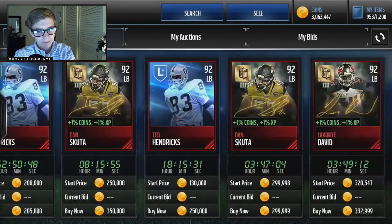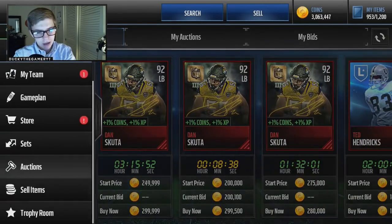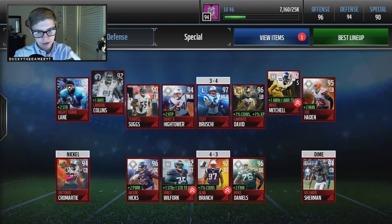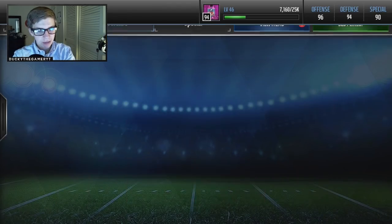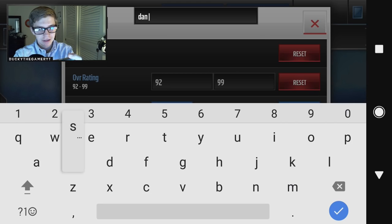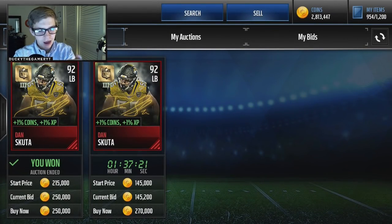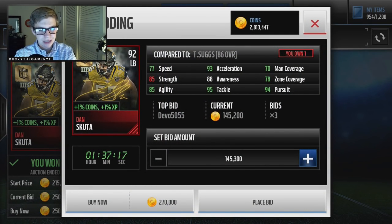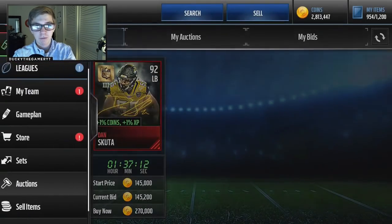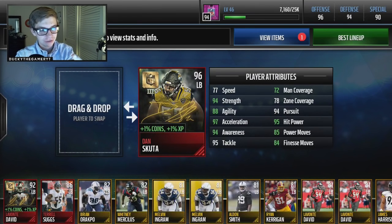Let's go to linebacker again. At 92, there's Lavante David for 50K — that's a pretty cool card. Ted Hendricks, once again a legend. There's a pretty limited selection, not like cornerbacks or safeties. But I already have Lavante David on my team — plus one coins, plus one XP. So I'm going to get a quick pickup of Dan Scuda. He's pretty cheap, around 300K at the very max. We got him for 250K from the auction house. Let's look at his stats — everything's better besides strength. 93 acceleration, 88 awareness — still a very good card. Adding him to the lineup, I might be able to get to 95 defense. My defense is 94, and it's a 96 overall for Dan Scuda with 94 awareness, 97 acceleration, and some really good 90-plus stats.